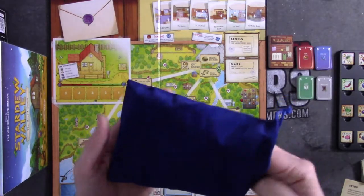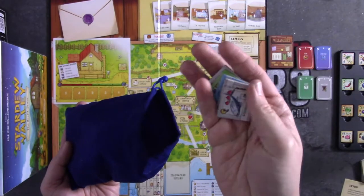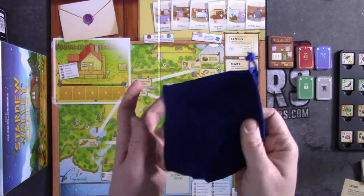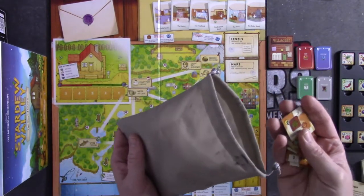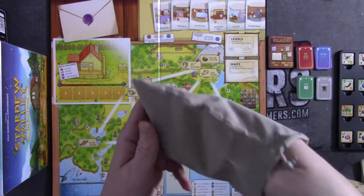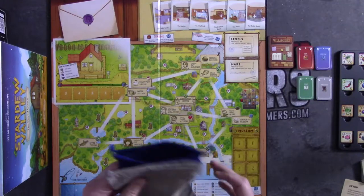Next, you're going to take the blue bag and place all of the fish tokens and fish tiles inside of it. There are a lot of these fish tokens. Then you're going to take all of your artifacts and minerals and place them inside of the gray bag, ensuring that these are all shuffled as well. Place both of these beside the board.